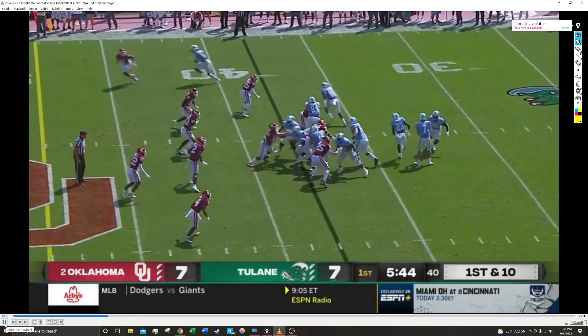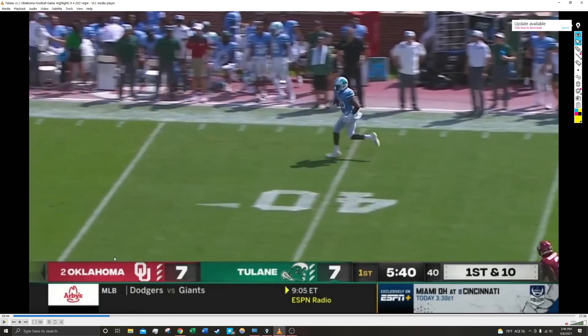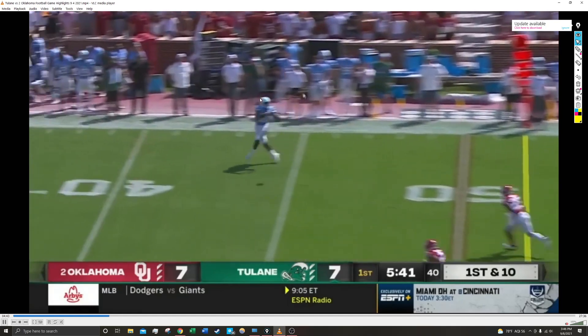Toles goes into motion, fakes it to Toles, fakes it to Carroll. Now look at Tyrick James up here — he just runs his wheel route and there's nobody around him. The closest guy is like six or seven yards away. This play was perfectly schemed for Tyrick James to run away with the ball and get wide open. He just blows past number 35 here — nobody's covering him, just wide open on that wheel route.